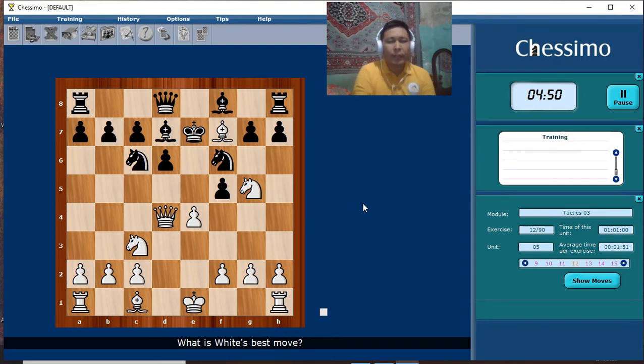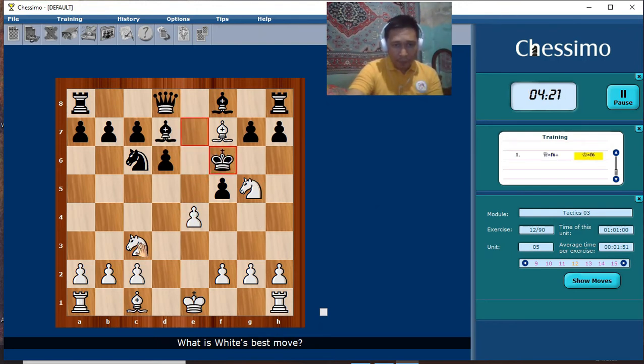Here, the king is in the center, so we need to find a forcing move. Let's start to analyze: check, check, check — then checkmate.